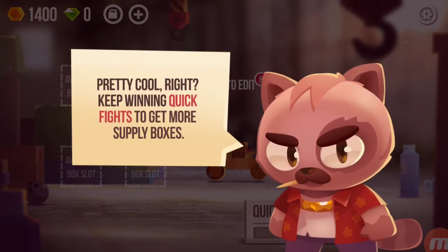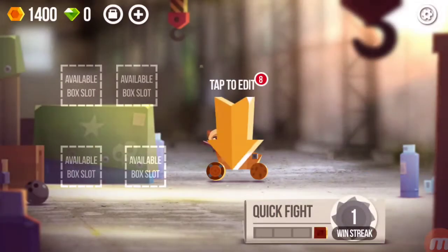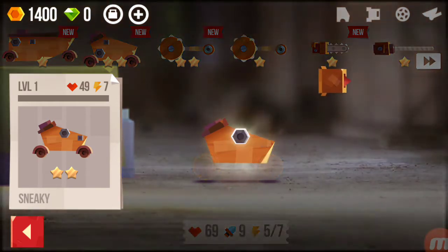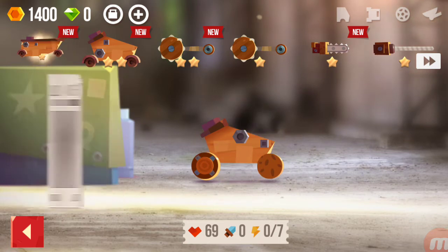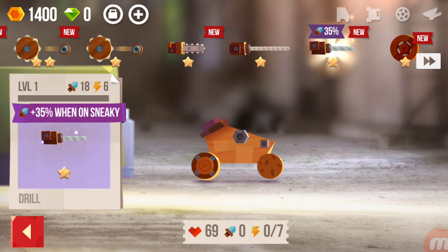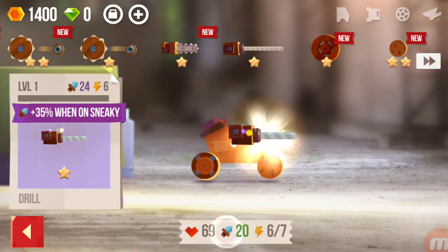Keep winning quick fights to get more supply boxes and don't forget to visit the garage and check out your new parts. I'm guessing this is the garage. Let's have a look — Sneaky. I can pull it off and drop it off there. What's this one here? That's the Surfer, which is very interesting. Let's stick with Sneaky — the drill with plus 35% went on Sneaky, and that's a lot, so let's throw that on.